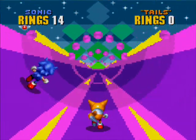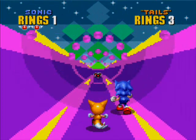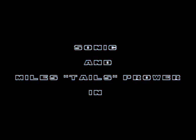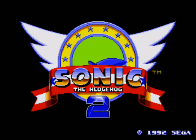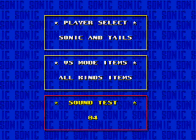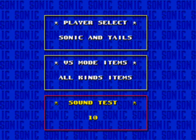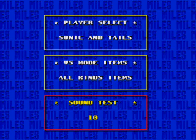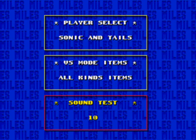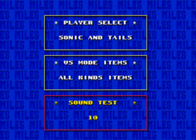That's basically it. Pretty sure that's probably about it, because there's really nothing else to show here. I mean, we did all the levels, we have all the Chaos Emeralds, we showed two-player mode, we showed all the cheat codes — we've pretty much done everything in this game. So might as well, for the last little hurrah, let's play this song.